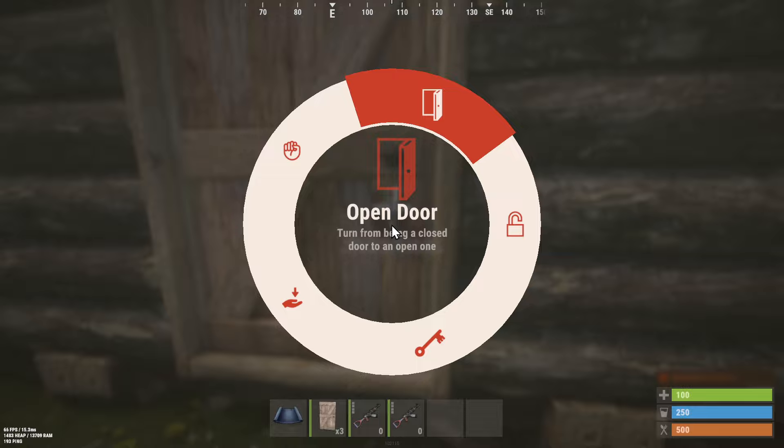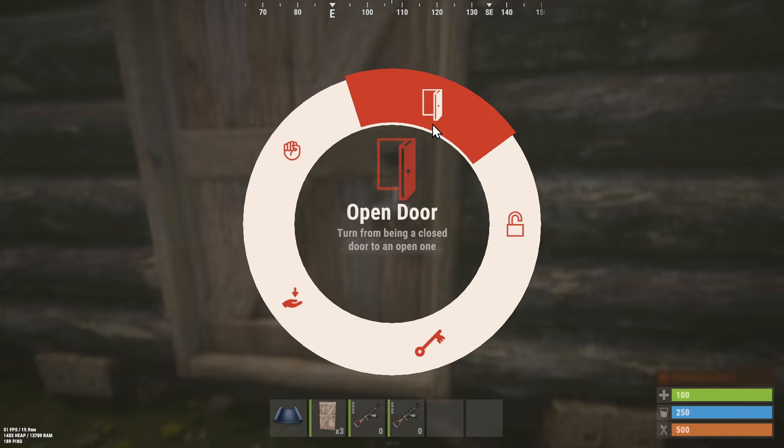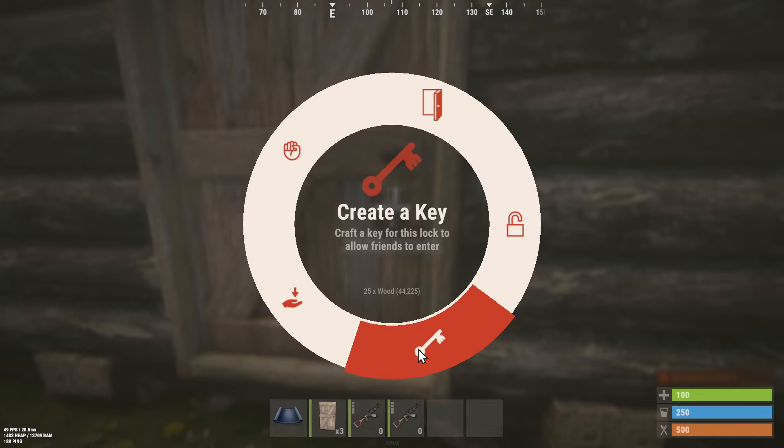And then we can hold this down again and we have more options. So just hold down E on the lock, and then we have the option to remove the lock or create a key.